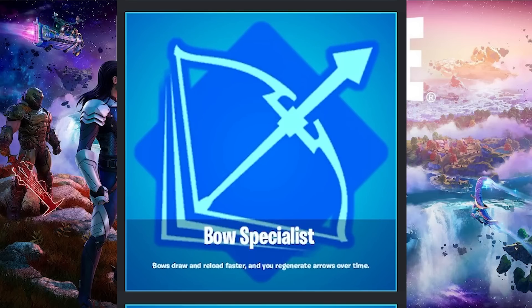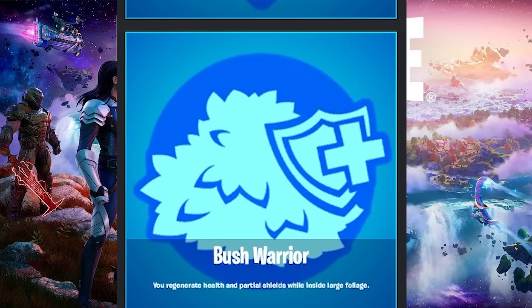The next one is Bow Specialist. This one allows you to draw and reload your bow faster, and you regenerate arrows over time. This one is really nice if you are a bow user, because not only are your bows going to be doing more damage since you're getting out more shots, but you're also effectively getting infinite arrows. As long as you wait long enough, you will always be able to recharge ammunition — they will regenerate right into your inventory. Definitely very nice for those of you that love to use the bows.